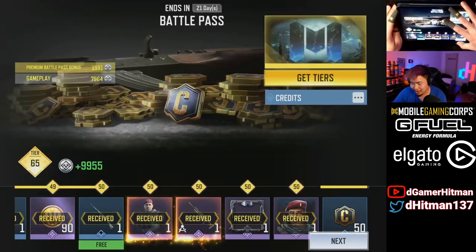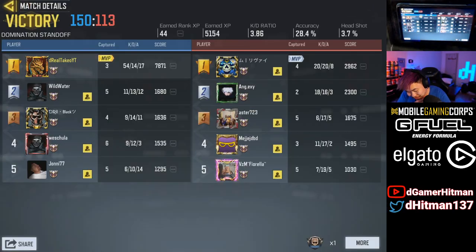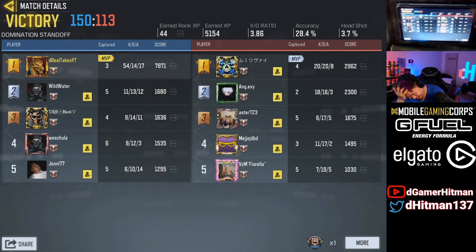That's what he gets for proning — facts, chat! Oh my god, I had almost double the kills of my team. I had more — oh my god, 54-14!